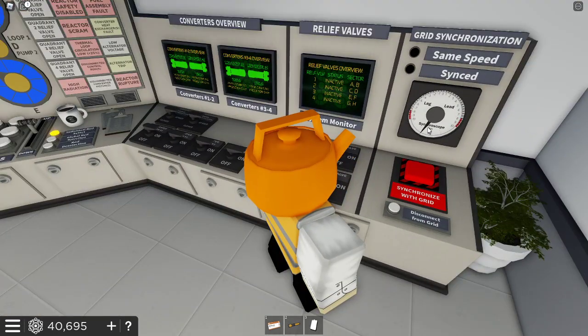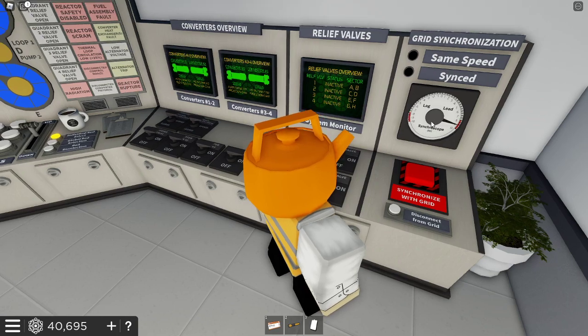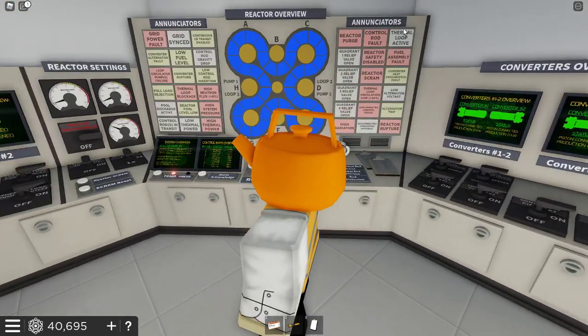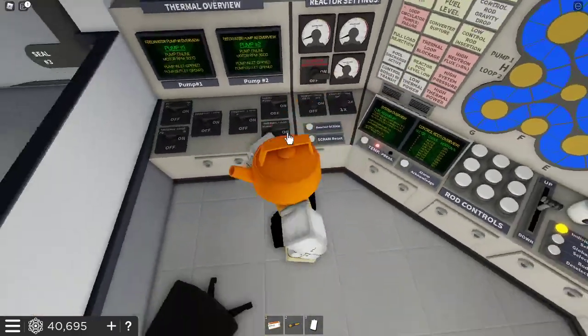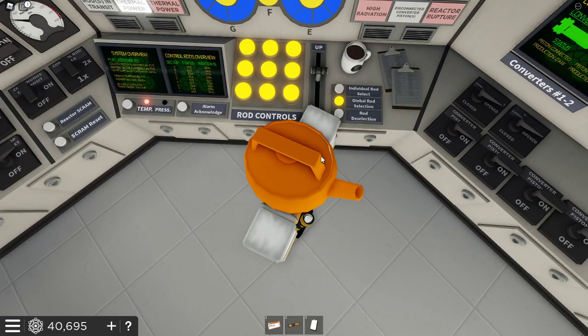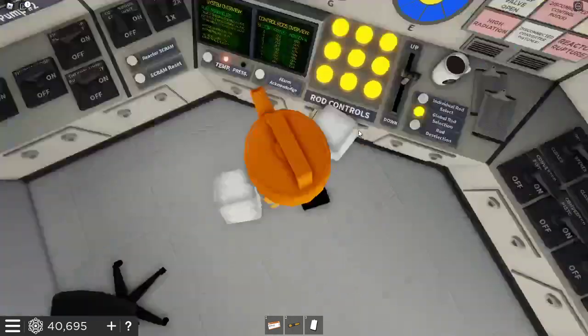Don't mess with these. The synchroscope is going to be spinning - don't worry about that. These enunciators are going to be doing that. What you're probably going to want is global rod selection, which automatically selects all of the rods.